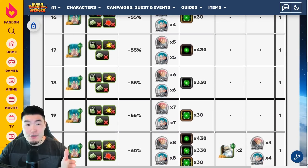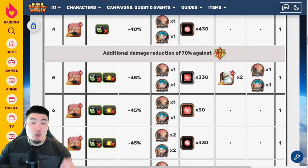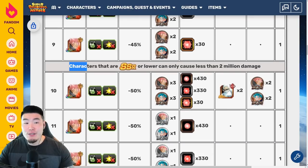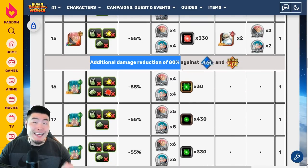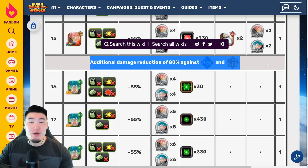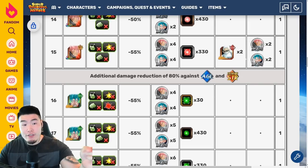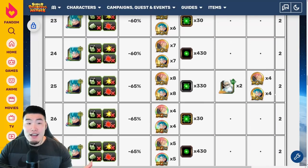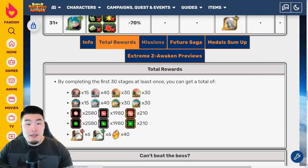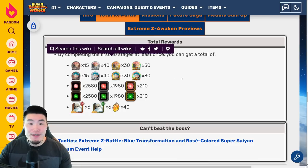A few other things to pay attention to: after level 4, there's additional damage reduction of 70% against Extreme STR units. After level 9, characters that are SSR rarity or lower can only cause less than 2 million damage. And after level 15, there's additional damage reduction of 80% against all AGL types and also Extreme STR, so don't bring any AGL types or Extreme STR beyond level 15. Also after level 15, it switches over to the Tech Vegito Blue for the rest of the event. Once you clear all 30 stages, you'll get 40 Dragonstones, 6 Grand Kais for Tech and STR, a bunch of STR orbs and Tech orbs, and also all the Extreme Z Awakening medals you need to fully Extreme Z Awaken the Vegito Blue and the Rosé.